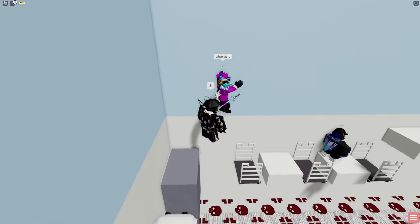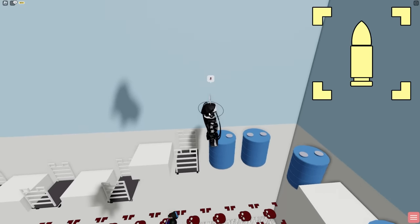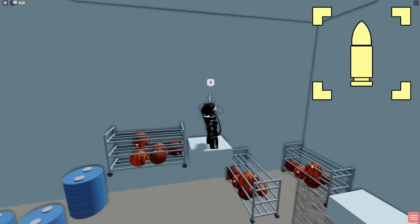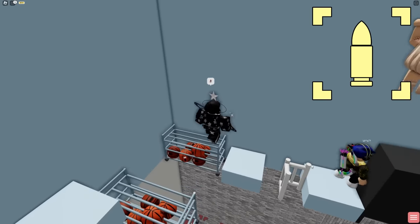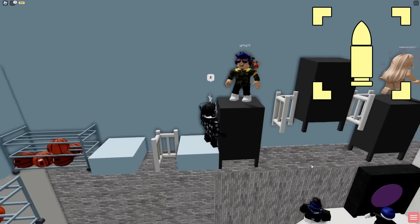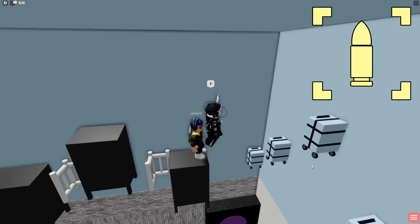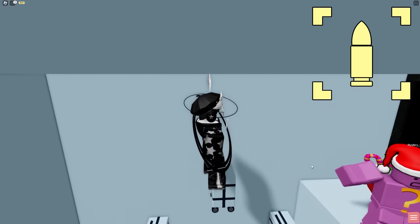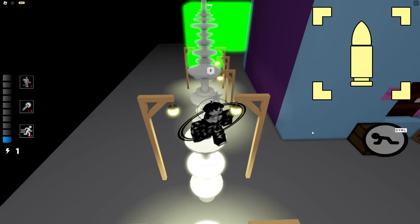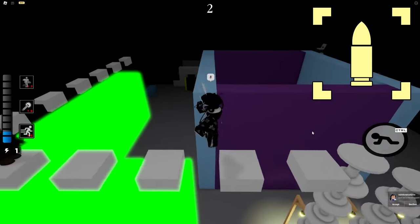Another block that would be great is the Ammo block. Now that we recently got the Traitor Gun in build mode, it's possible to create FPS games in Piggy. But for game modes with a lot of firing, you'll need to be picking up tons of ammo — you'd have to focus more on that than actually firing at enemies. That's why an Ammo block, in which when a player touches it it refills their ammo, would be super helpful. The settings gear would let you specify how much ammo to reload the gun with, the cooldown for touching the block, and whether it's one-time use or not.